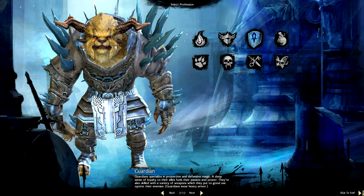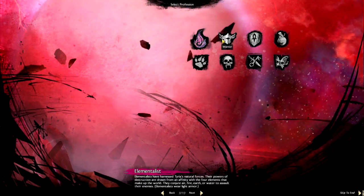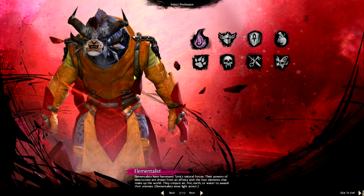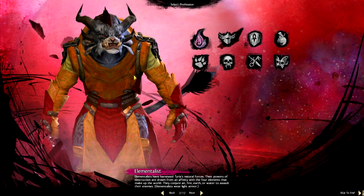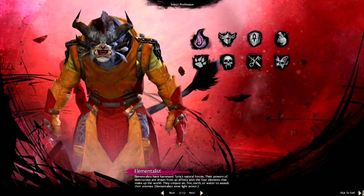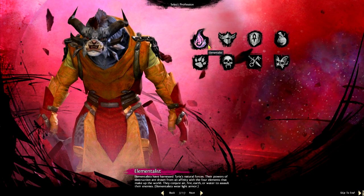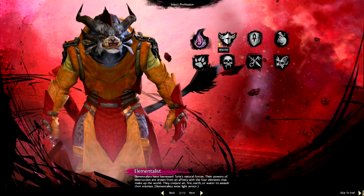You go into your class select screen. If you cycle through these, you'll get different examples of what higher level armor is going to look like. The eight classes you get to choose are: elementalist, which is like a conjurer of mastery — they use the elements to blow stuff up.